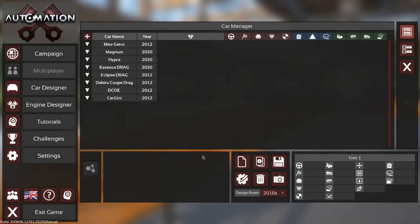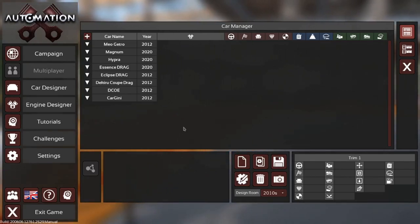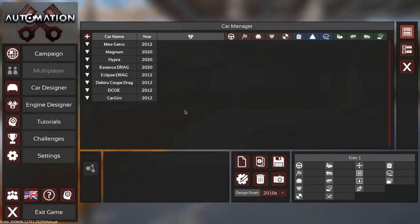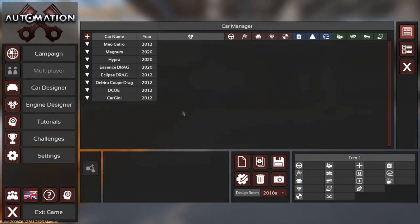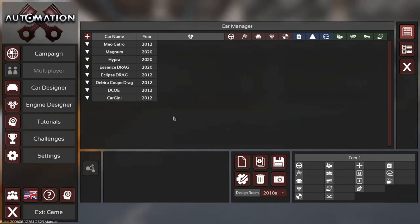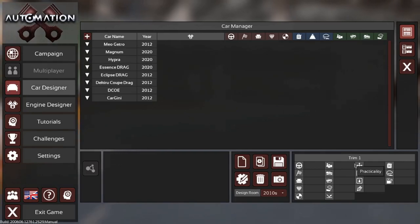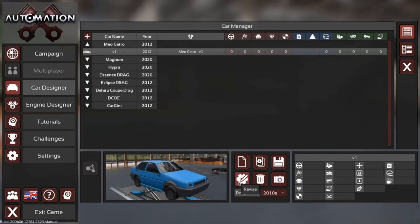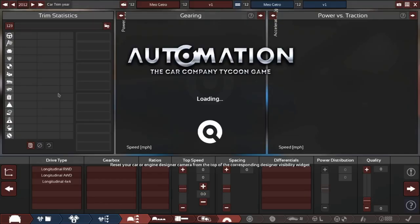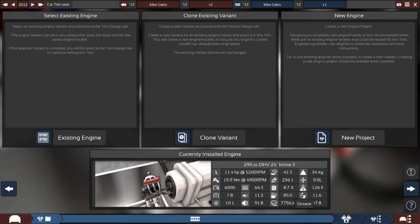Hey guys, today I'm in Automation and what's soon to be BeamNG. I just got the idea that we're going to build some cars. If this goes well, maybe I'll just build a few more and put them in a contest judging efficiency or whatever. Today we're just gonna be building a car - specifically a Mio Getro. You can probably already see where this is going - it's like the plasticky car.